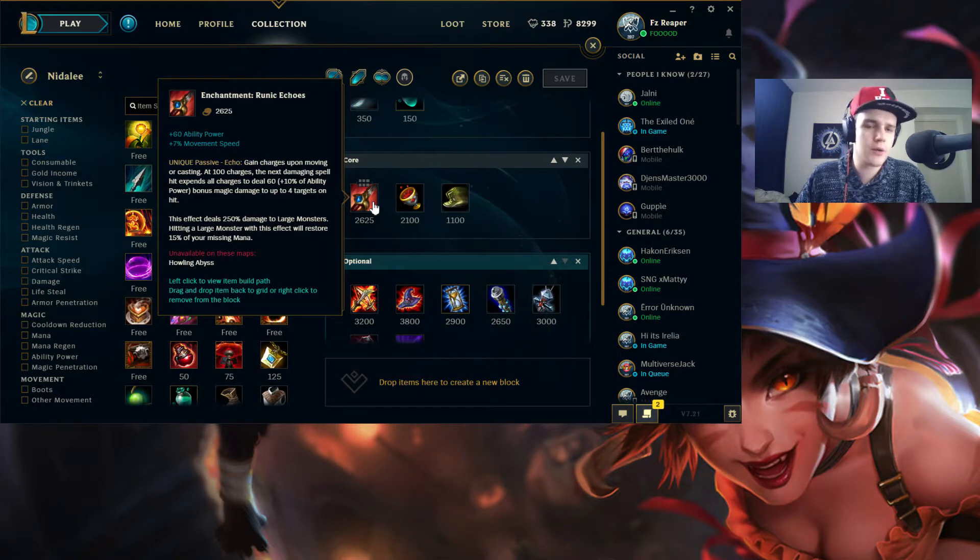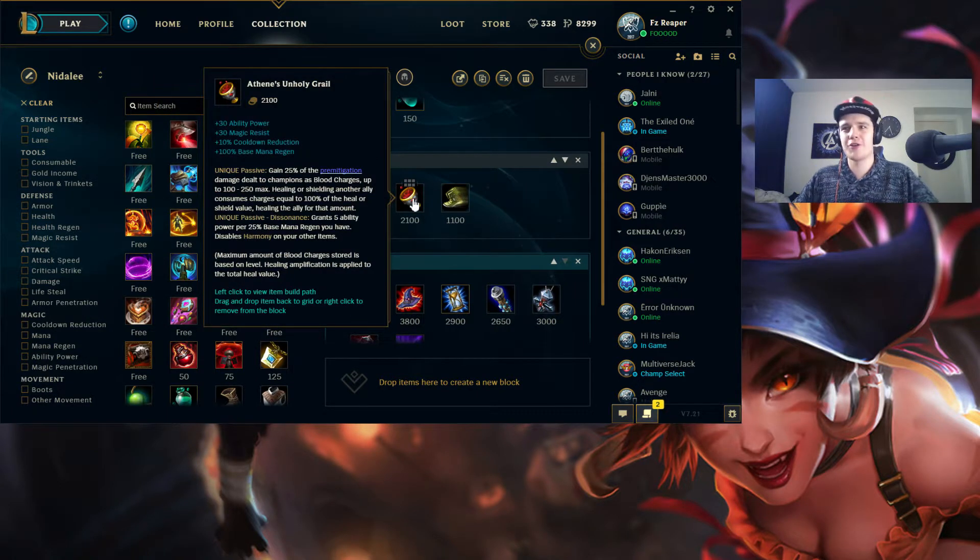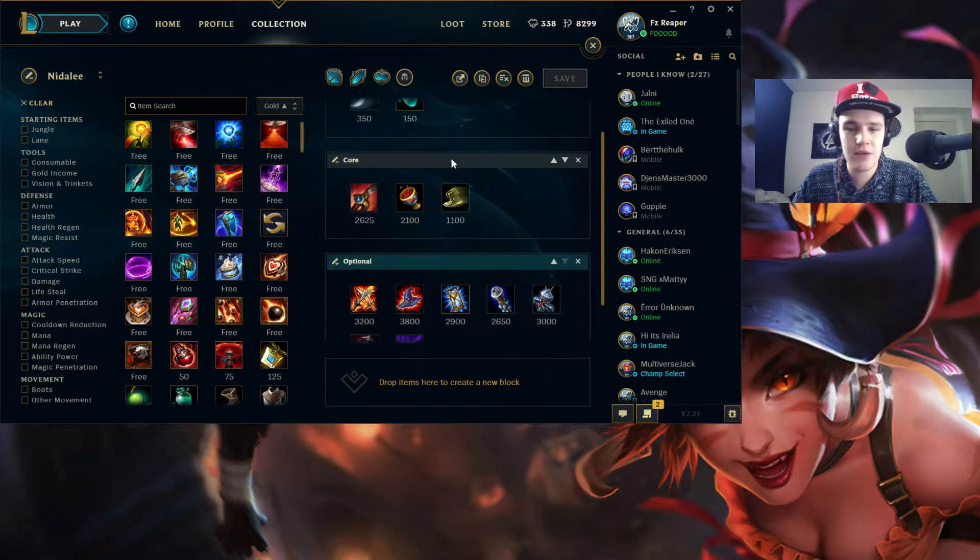The other option is the warding jungle item if you want more vision control in the enemy jungle to spot and counter-invade them. But mostly in solo queue, go for Red Smite because it gives you that 1v1 power, and it's more useful until you get to higher elos. Then Athene's Holy Grail — it will allow you to heal targets on your team for 600-700 as soon as you get a little AP going or your E is max skilled. Like it will heal so much if you have that Chalice — you're able to sustain your team throughout longer teamfights and sieges.